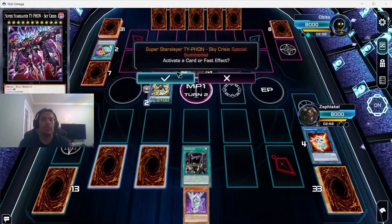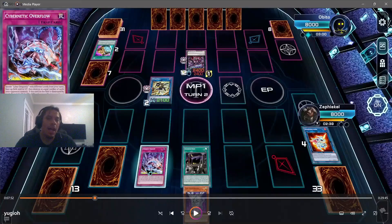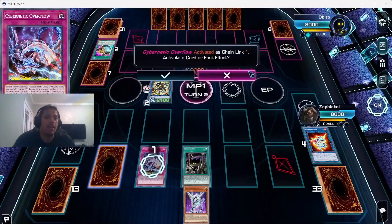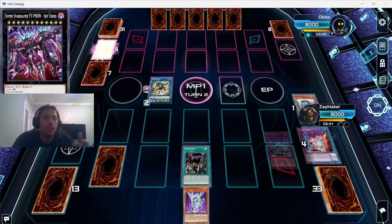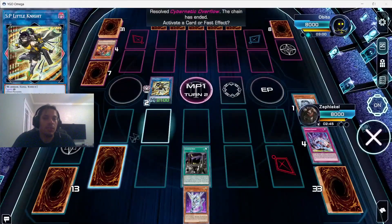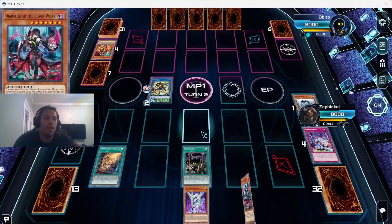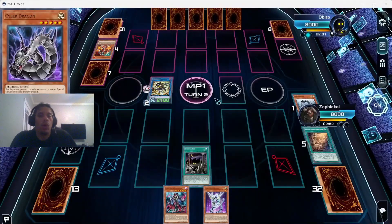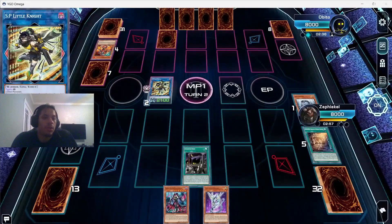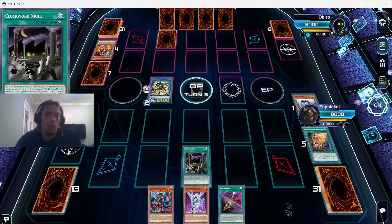He went into Typhon — super powerful, he turned Hydrant into this big beat stick. We're going to kill it immediately. The thing is, he can't summon for the rest of the turn because of Typhon — he locked himself out of doing anything else. So now that we're safe, we use Seeker to get our DFL Star monster. He's got nothing to do so he just sets one face-down.